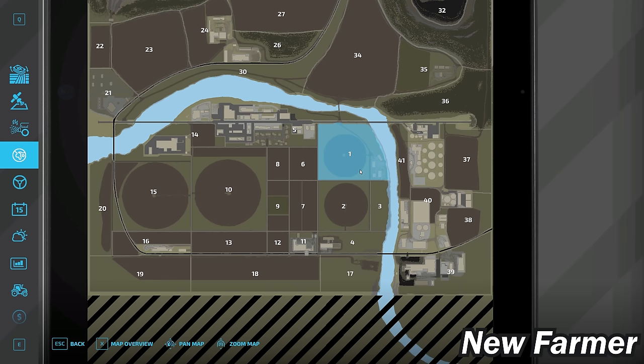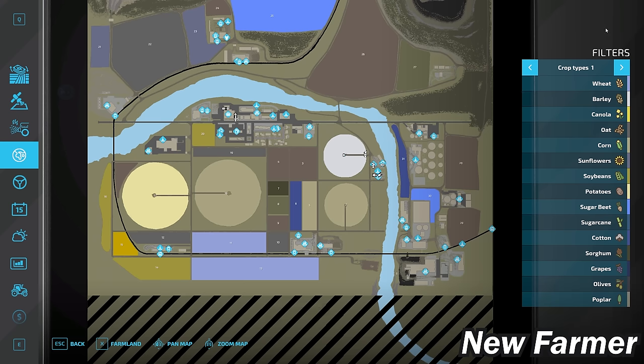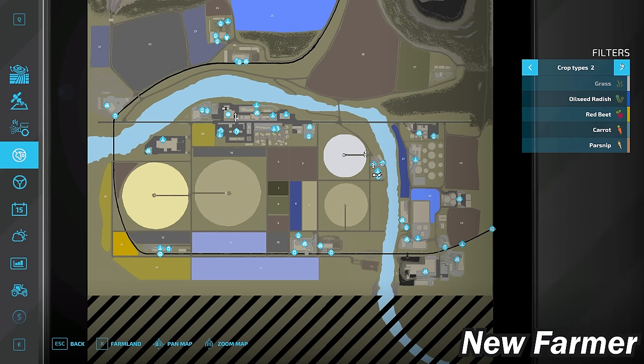We start out by owning Farmland ID1, which includes the starting farm and one field. You can buy that in any alternate game mode for $412,000. Farmland ID35 is a sheep farm, purchasable for $387,000. This map has all the standard crops available in Farm Sim 22, and if you activate the Premium Expansion you will have access to red beets, carrots, and parsnips.